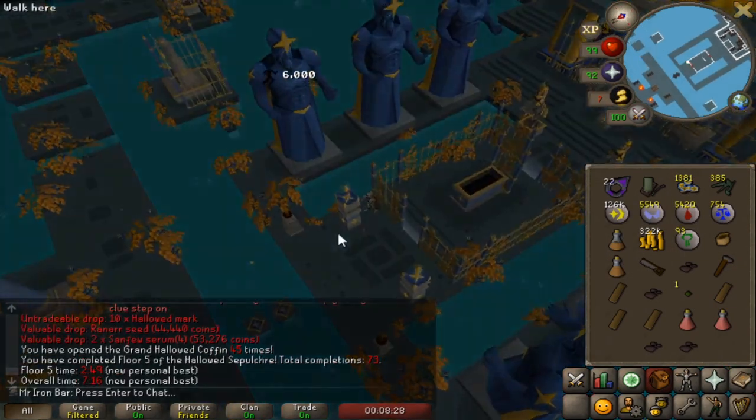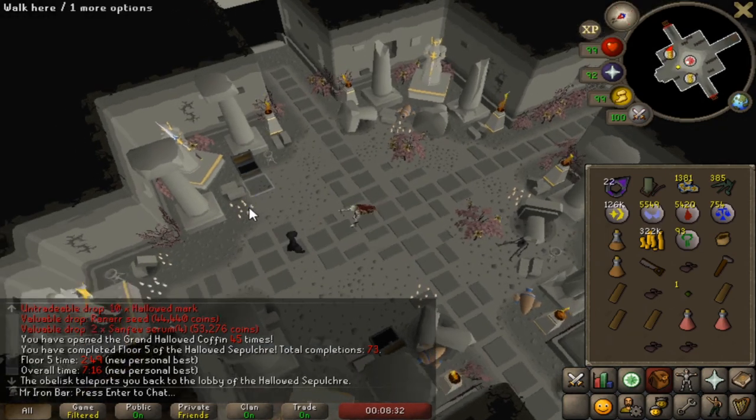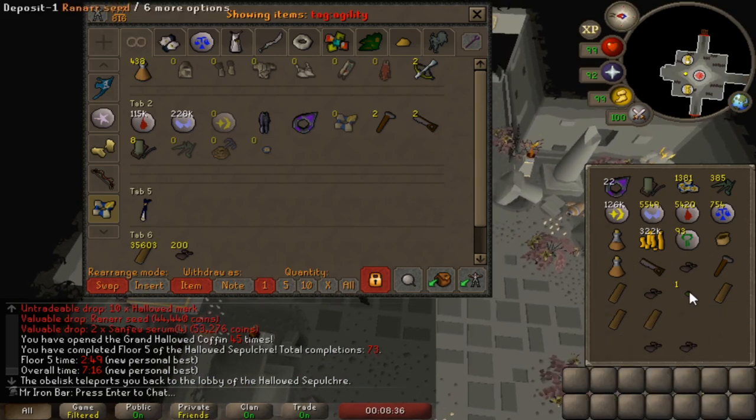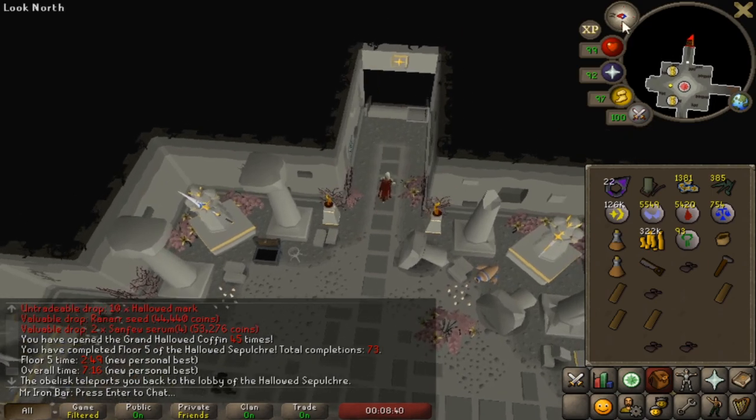Quick exit. 7.16 — damn, could have been so much better. PB though — 249 fifth floor. I'll take it. Trying to get sub 7 just for the fun of it.